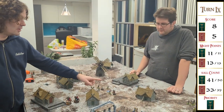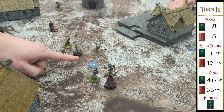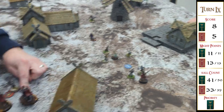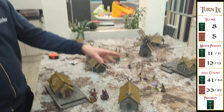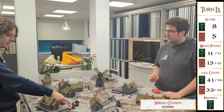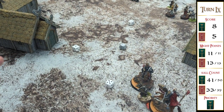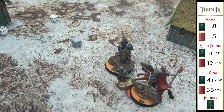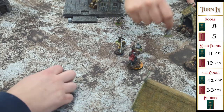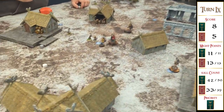Jake wins priority — rolling a six against Aaron's one! I call a heroic combat over here. The captain needs a six to win his combat — gets a six! Elendil kills his opponent. The captain stays and flips that objective. Does the game end? One or two ends the game. It ends! Done.